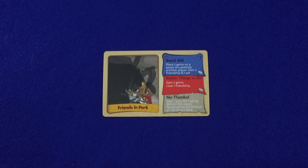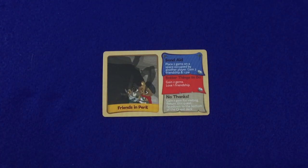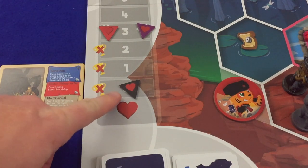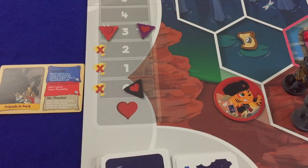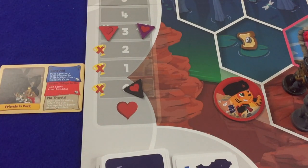If a quest results in the player paying apples or gems to another player, she picks those tokens up from any space she controls and places them on any space controlled by the other player's seeker — such as Send Aid: place two gems on a space occupied by another player. As before, if the player doesn't have the resources to pay the price, she can't select this option. However, unlike resources, the player may select quest options that would lower her friendship below zero, even though friendship may never actually drop below zero. So if a player is already at zero friendship, she could still choose an option like 'gain two gems, lose one friendship.' Turns out there's really no limit to how bad of a friend you can be.